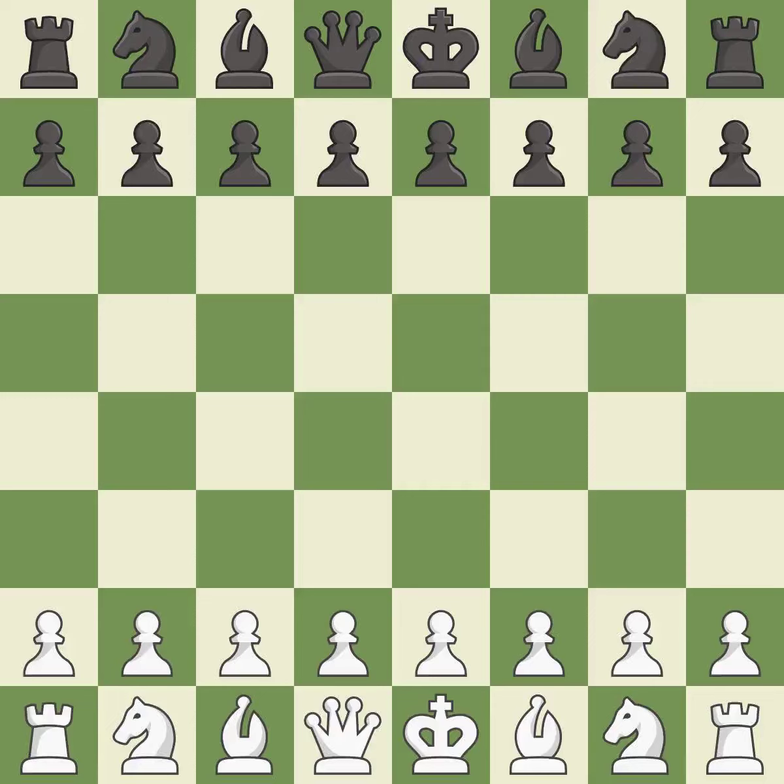Sicilian Defense, open dragon, Rossolimo variation. 9...d5 10.exd5 Nxd5 11.Nxc6 bxc6 12.Bd4. One player was winning but then gave it away. Black got the better of white in that game.